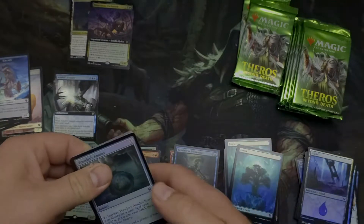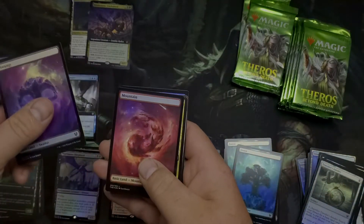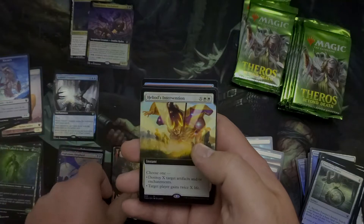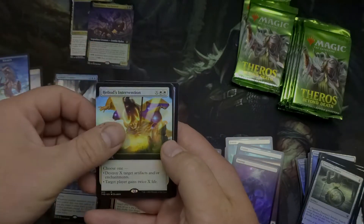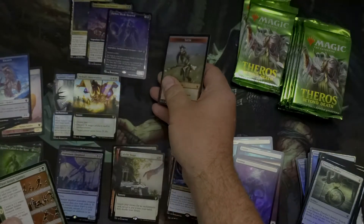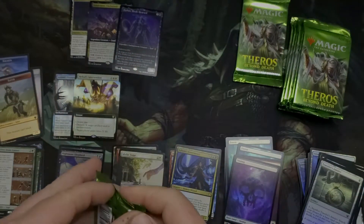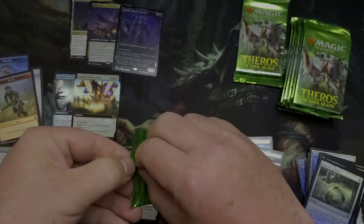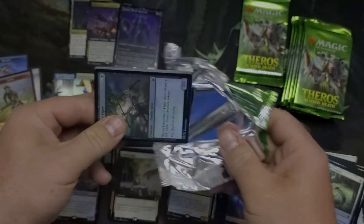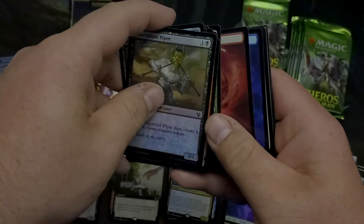Traveler's Amulet — let's hope that means something good is coming. Swamp, Mountain, Ashiok Forerunner. Idyllic Tutor — nice, that's a beauty. Box topper: Heliod's Intervention, really good with the new Veto card that just came out. And Erebos Black-Hearted — great card, I love these constellation-looking cards.